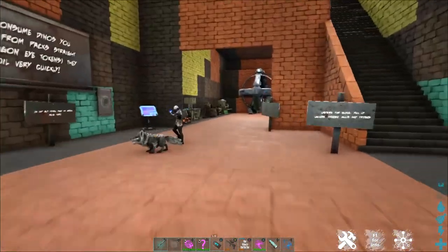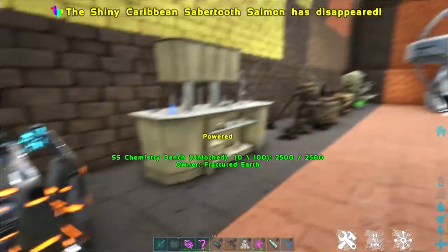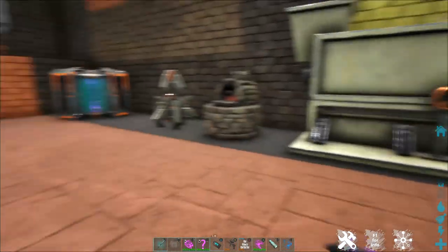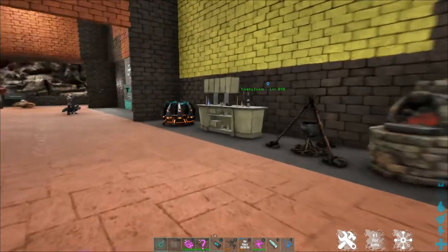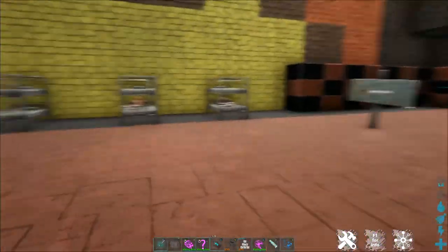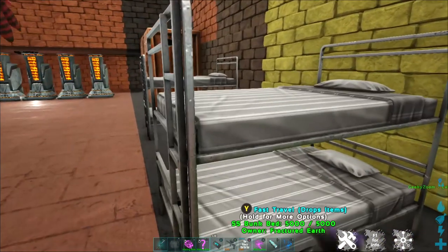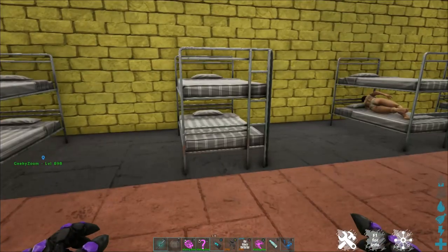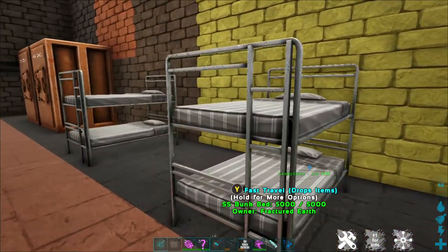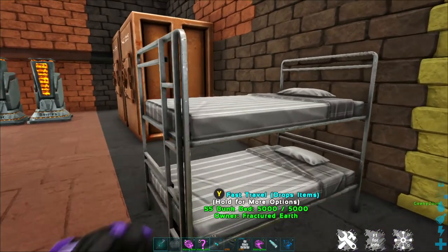Some of the other useful things you'll find in the community center are basic work benches — everything from the tech stove to a chem bench, a replicator, and just about everything in between. All of our major tools that you might not have unlocked yet will be available here for you to use. Most of our community centers also have a space for people to log off if you are away from base and need a quick place to crash. This is not meant as a long-term option — we recommend everybody create their own base.